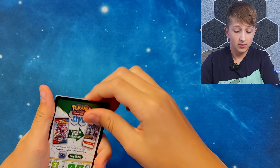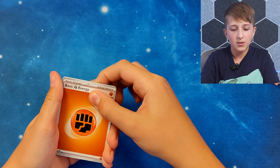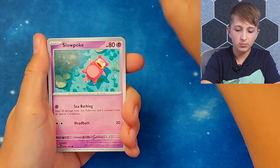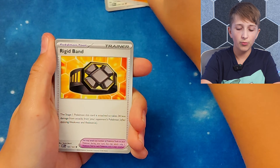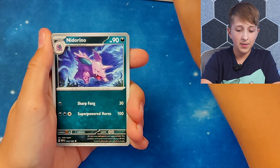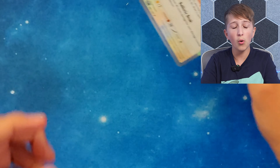So Coil card — one card trick. Energy, Bulbasaur, Slowpoke, Growlithe, Jigglypuff, Rhydon, we've got a Rigidband, Nidorino, a Nidoran, a Seedra and a Dodrio Hollow. So nothing there, all good.